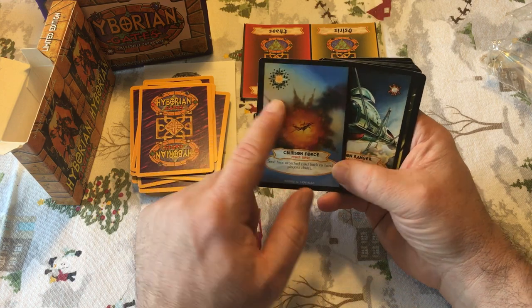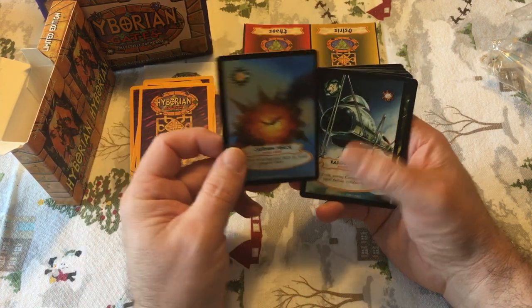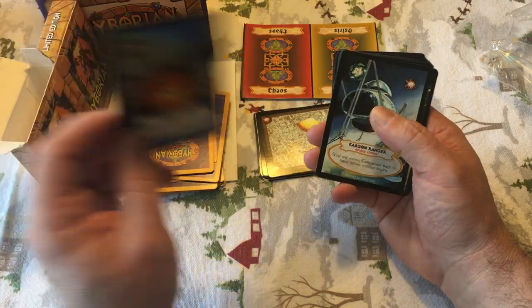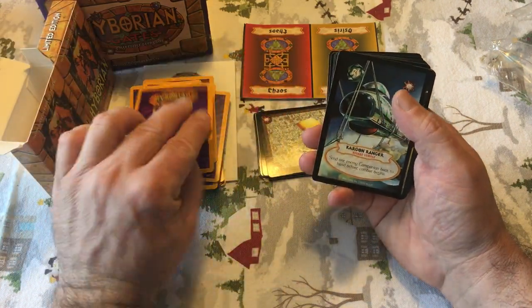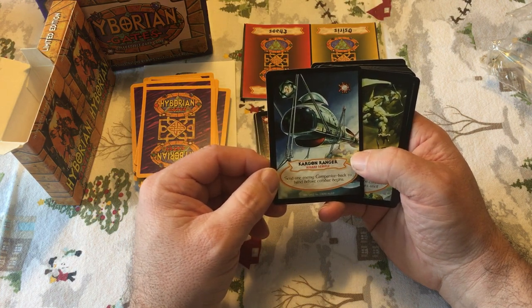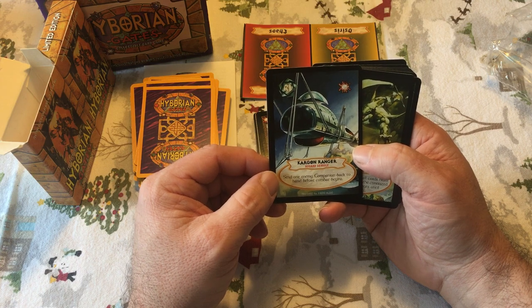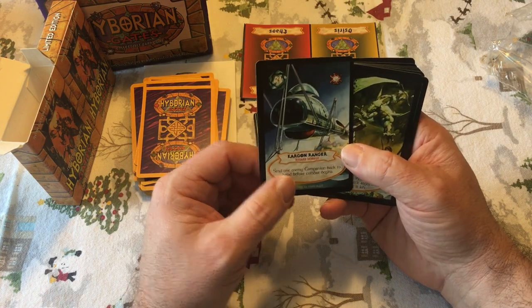It's very off-center. Like in Magic, there's a bounce — you can bounce a permanent back to the owner's hand. It's very similar to that. Here's Kargan Ranger — 'Send one enemy Companion back to hand before combat begins.' There's another bounce-type card. Interesting.